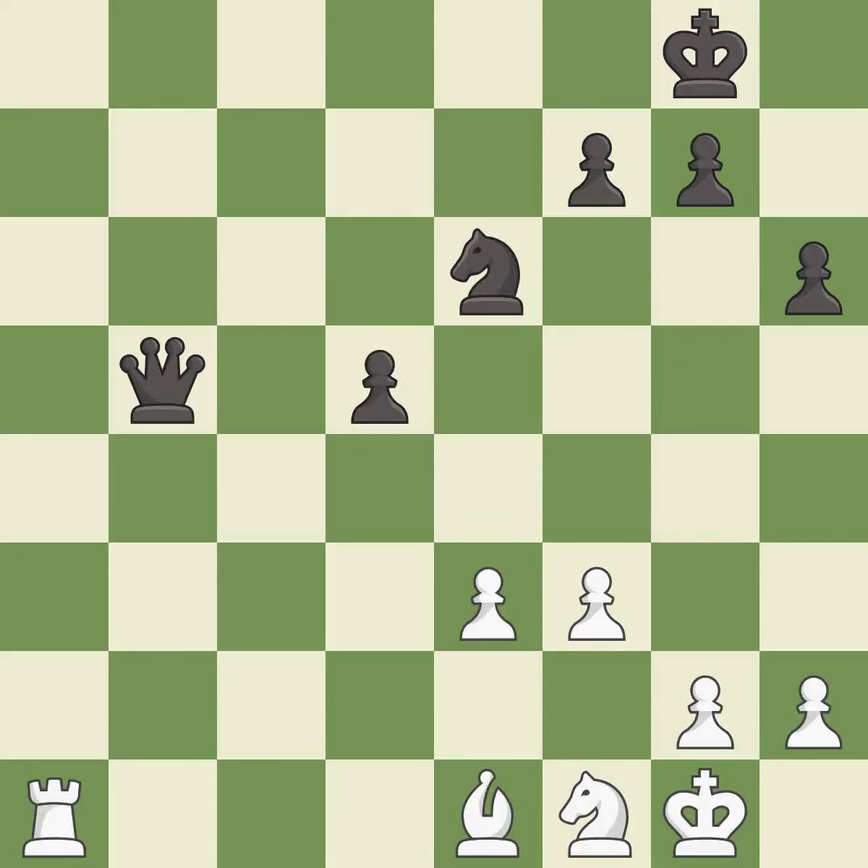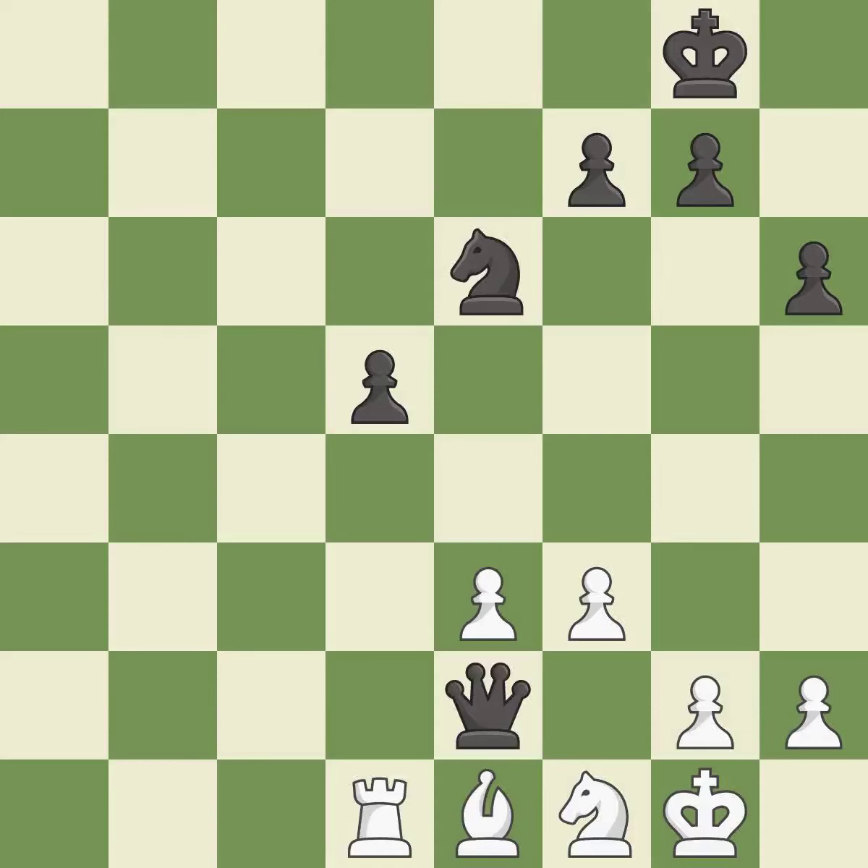This is the strongest option — it is best. Right on target — it is best. This wins a tempo by threatening a rook and forcing it to move away — it is best. This moves the rook to safety — it is best. This permits the opponent to create a passed pawn — it is an inaccuracy.